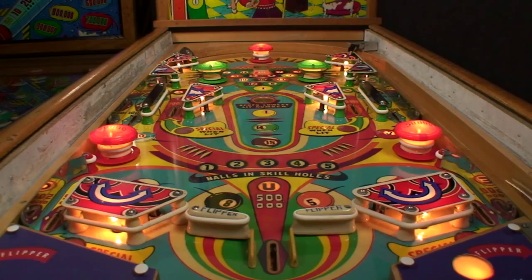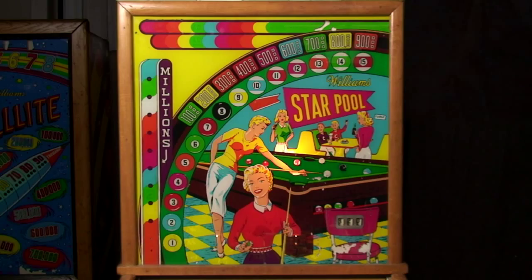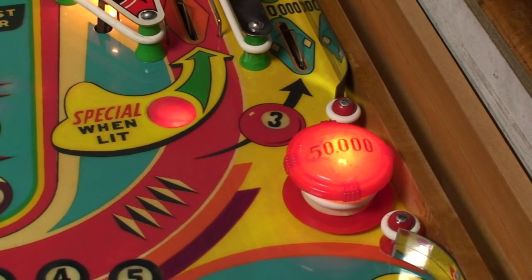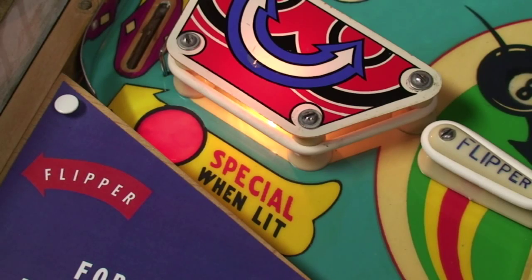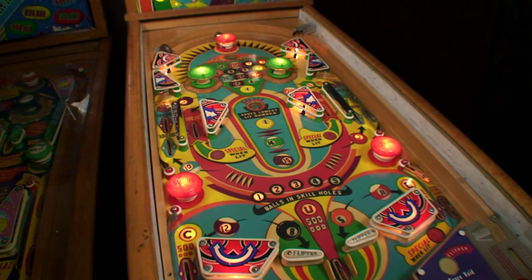Star Pool offers a nearly impossible first ball skill shot. Making the top gobble hole before any scoring awards a replay and lights up all six special rollovers. The play action on the colorful, Harry Williams-designed playfield is fast, with fairly quick ball times.